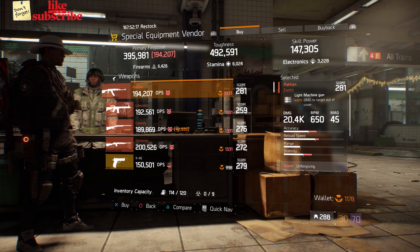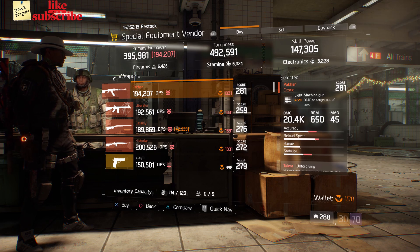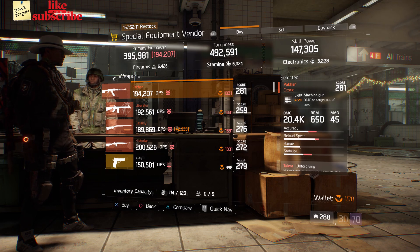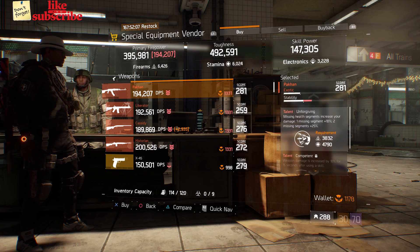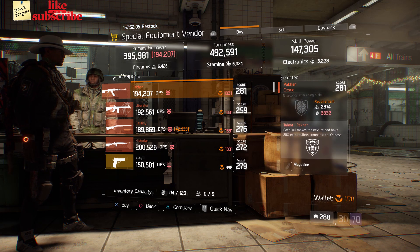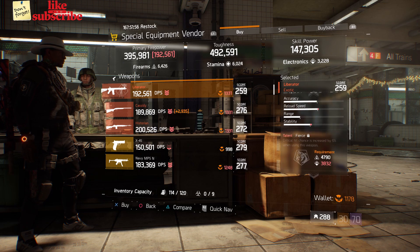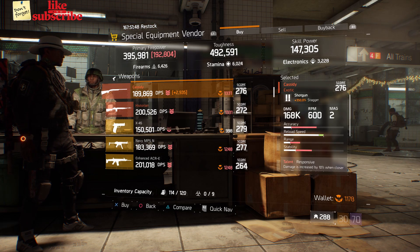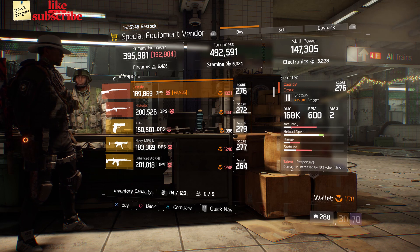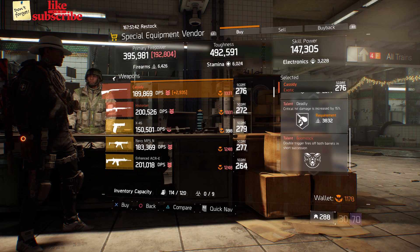For our next gear items, we're still at the base of operations. Head over to the special equipment vendor. Here we got a Pekan with a gear score of 281. It has 22% damage to targets out of cover and the talents are Unforgiving, Competent, and Pekan. Also here we got a Liberator with a gear score of 259. It has 19% enemy armor damage and the talents are Fierce, Meticulous, and Unforgiving. Also here we got a Cassidy with a gear score of 276. It has 350% stagger and the talents are Responsive, Deadly, and Boomstick.